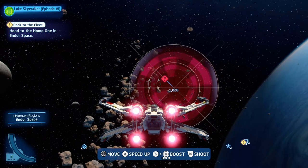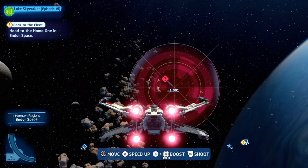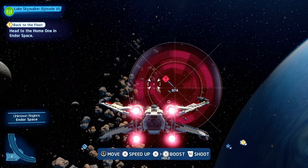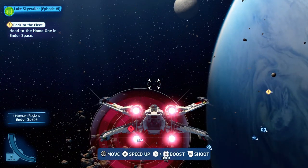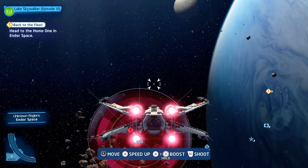What is up guys, Matt from Skullbusters, and today we're on Lego Star Wars: The Skywalker Saga. This is going to be the trophy guide called 'Get the Crews to Their Fighters,' and what you have to do is destroy 100 TIE fighters in the game.